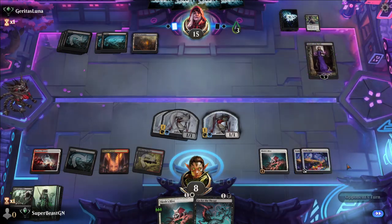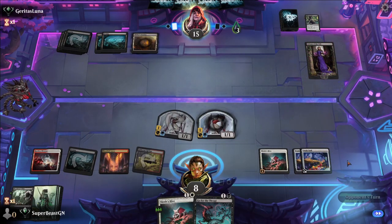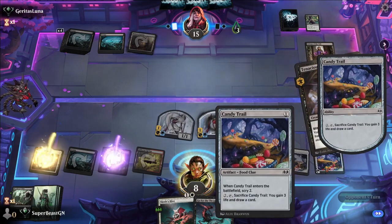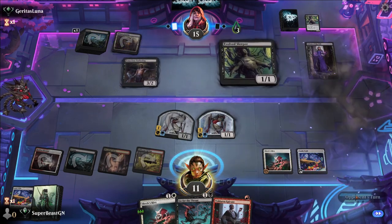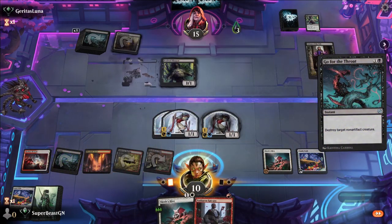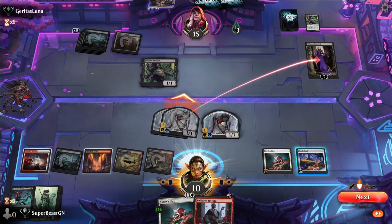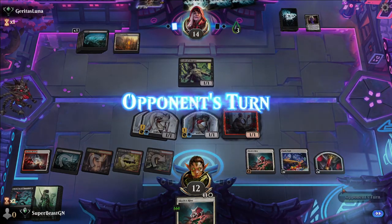Let's go ahead and do this — sacrifice a non-token creature. We want to put the stops on their upkeep because if they're going to scam it back, it's not going to have haste and won't be able to attack this turn. If we did it last turn, they could scam it back and then power it up again this turn and kill me. They had what it took — if they don't commit anything to the board, I'm just going to pop a Candy Trail.